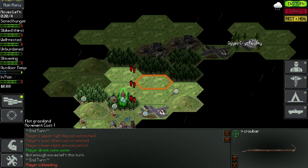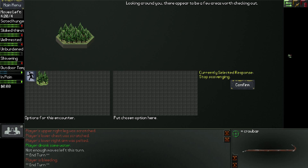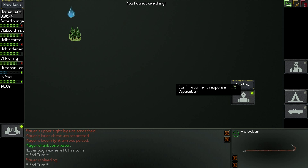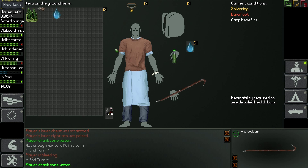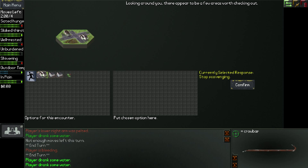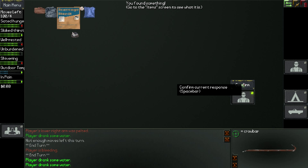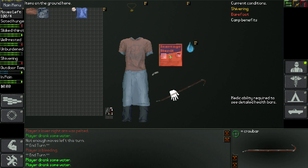There's almost no point in scavenging on these forest hexes - you'll sometimes find berries. One of the most interesting experiences I've ever had from this game was when I was starving to death really badly, and I killed a guy. Then I cut him up and ate him because I had no other food and I would have died otherwise. It was a one-time thing, but it was just so weird.